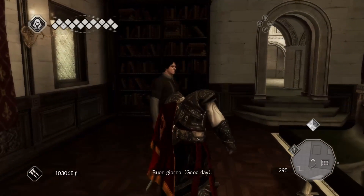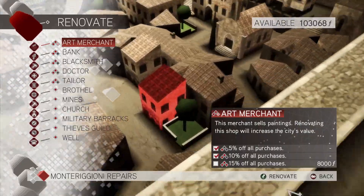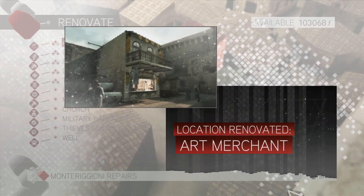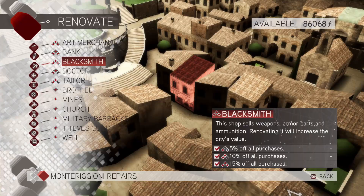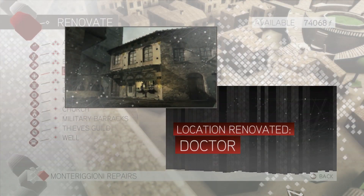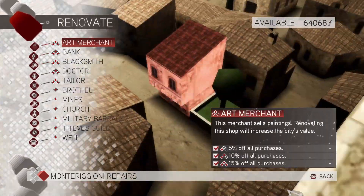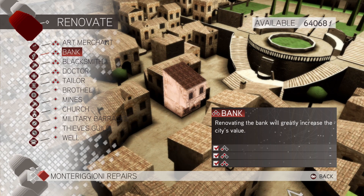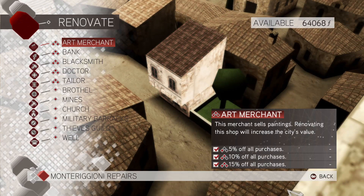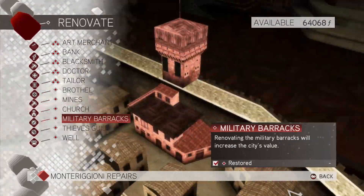Let's finish upgrading. All right, so — Art Merchant, there we go. Bank. A Smithy. Doctor. I wish this would go a little faster. And Taylor. All right, let's see — final look, max. Oh, I can't do anything with the bank — that's why there's nothing written there. So: Merchant done, Bank done, Blacksmith done, Doctor done, Taylor done. And everything else done.